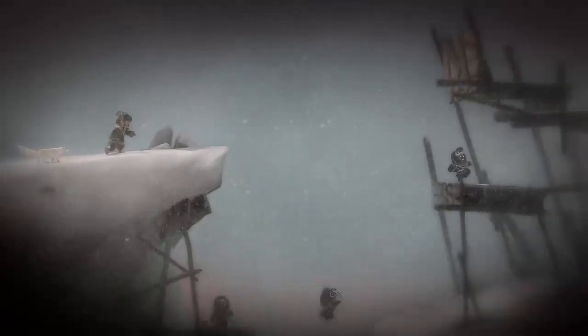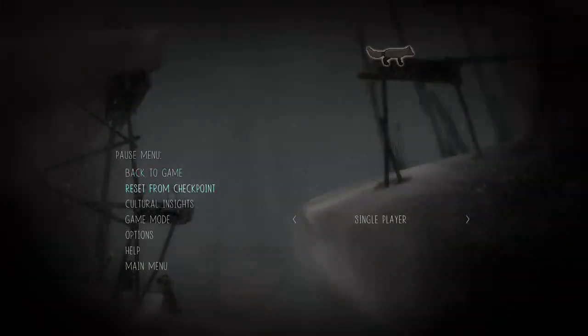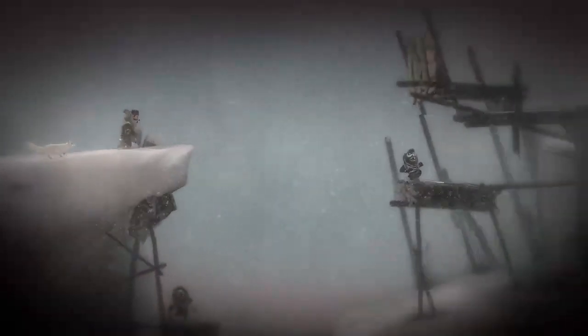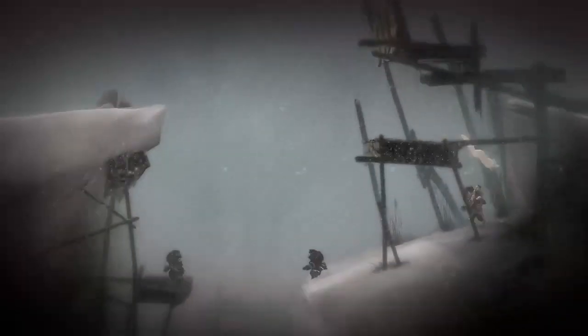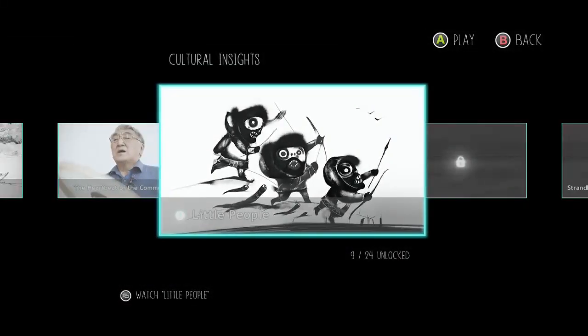Number nine is actually going to be one of the missable ones. You'll keep going and end up finding what are called little people. When you do, you have to jump to the right and then jump back across to the left. If you miss the jump, just restart from checkpoint. Running across and getting a head start with a slide generally helps more than just jumping down.